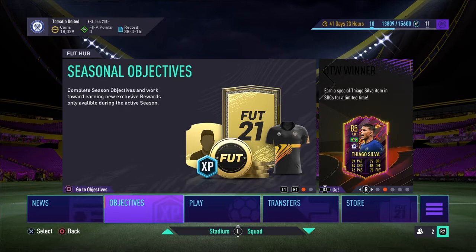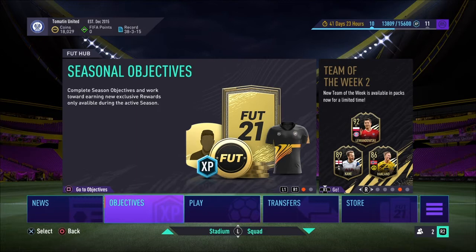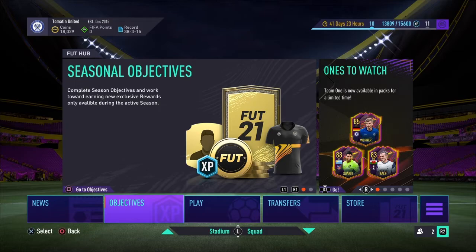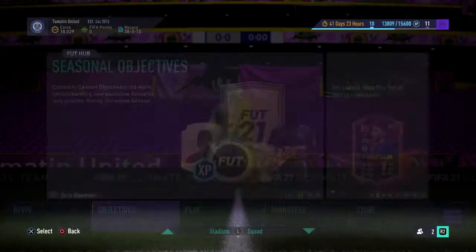I'm going to show you the ones that have been released today. If you don't know the rules of the series, I have to complete every card that comes out for the entirety of FIFA and I must keep them in my club until the very last day. So far, the only SBCs and objectives to come out have been Tonali and Calvert-Lewin. I have completed both, and there've been no objective players until now.